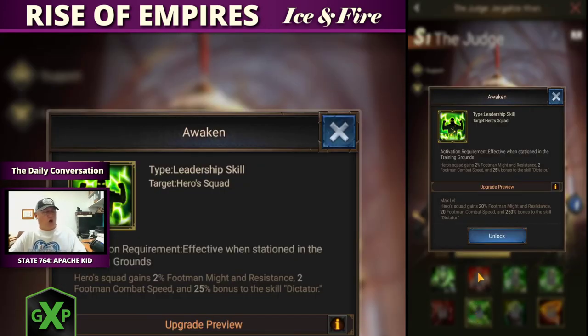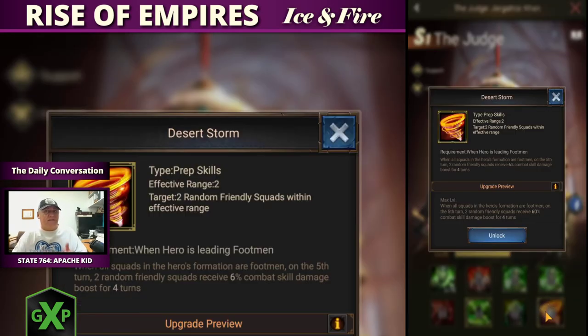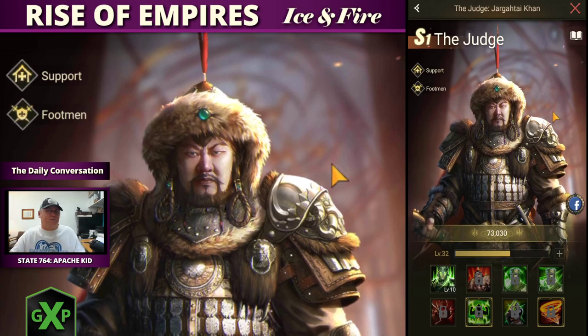Skill six is always awaken — always an increase for the legion's volume. Skill seven is basically more might, and skill eight is another range or combat skill. Getting to know those and knowing how they complement the troops you want and the fighting style you want — that's going to matter. You just have to dig into those skills.